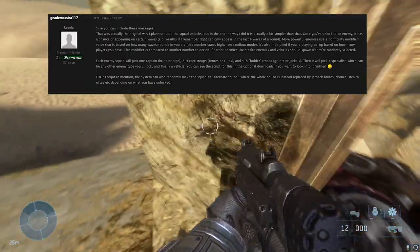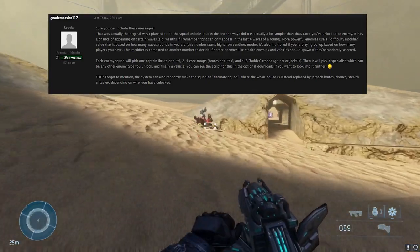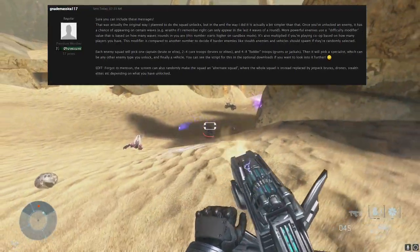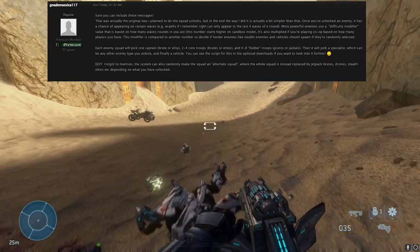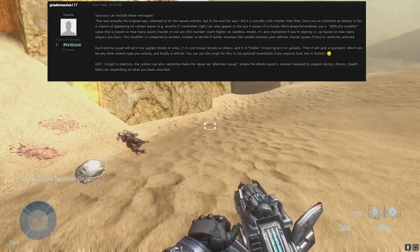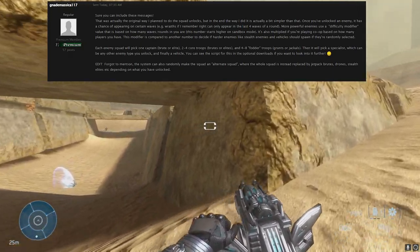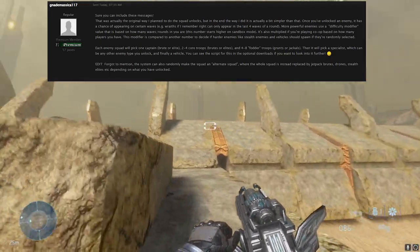Weaver mentioned he changed it to a simpler design: once you've unlocked an enemy, it has a chance of appearing on certain waves. For example, Elites can only spawn in the last four waves of a round. That makes sense from a balancing standpoint — you don't want players in the early waves facing tough enemies without any power weapons. The reward system and the difficulty are designed to coincide, so you'll always have a weapon, vehicle, or equipment capable of dealing with something like a Wraith or even multiple Wraiths.